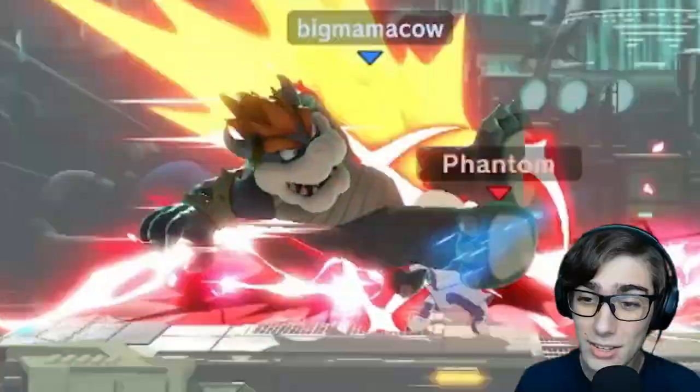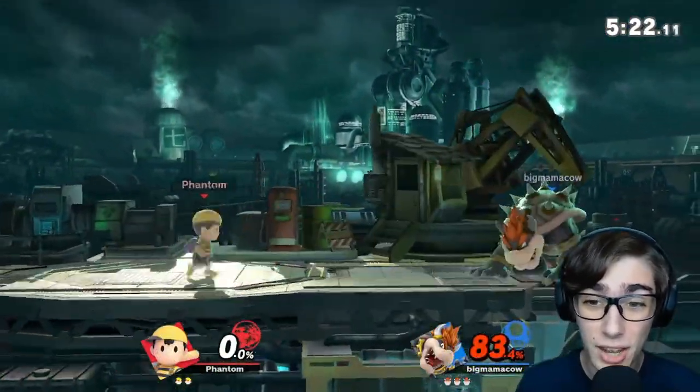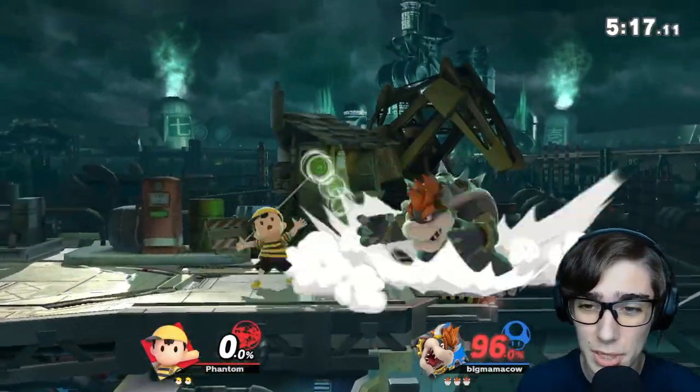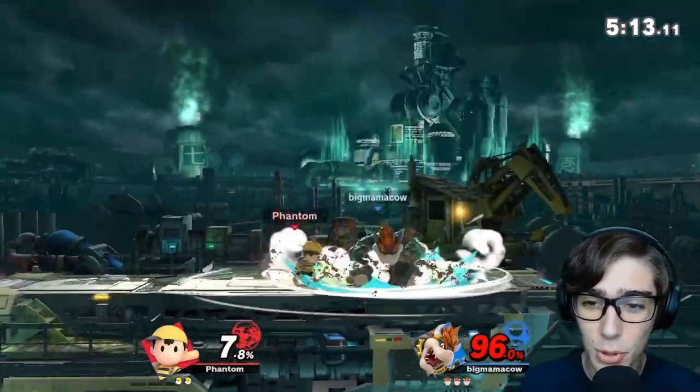This is PK Thunder. Unfortunately, he died for it, but you can use it as a projectile. And if you hit it into yourself, it can launch you — that's what helps you recover. That's his up-B. His yo-yo — gotta really talk about that. His up smash and down smash both use a yo-yo.